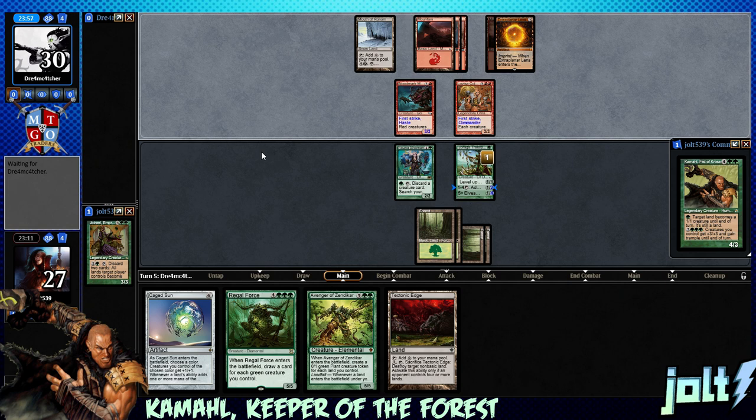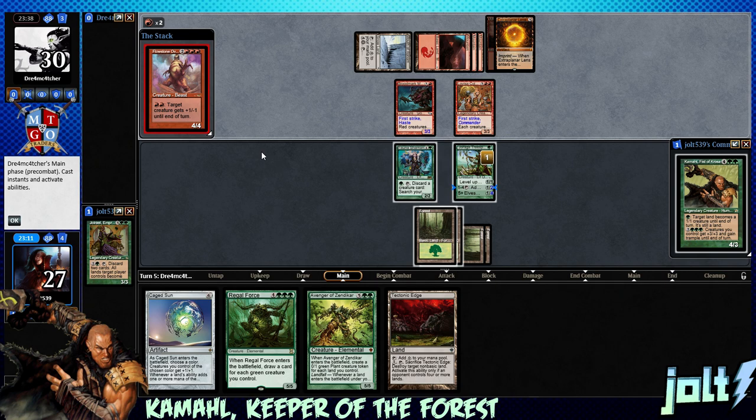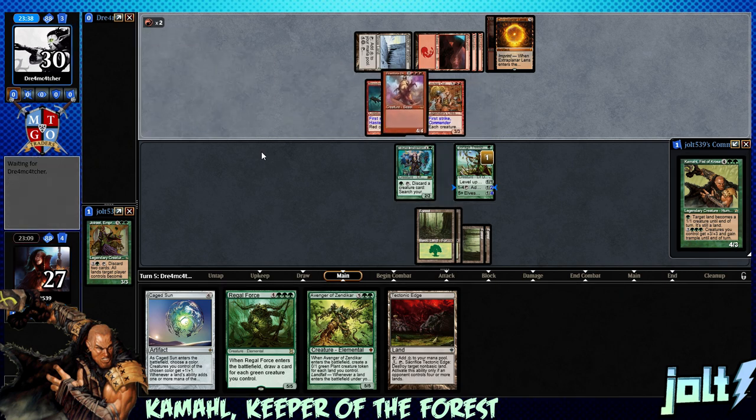As far as the deck goes, this is pretty much just straightforward mono-green ramp. We've got good green stuff: Natural Order, a bunch of ramp, stampede stuff like Pathbreaker Ibex, Avenger - and Craterhoof Behemoth, there we go. We've got Genesis Wave in here too - gotta have Genesis Wave.